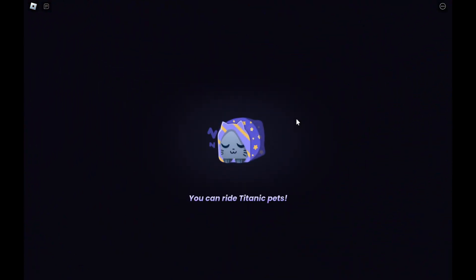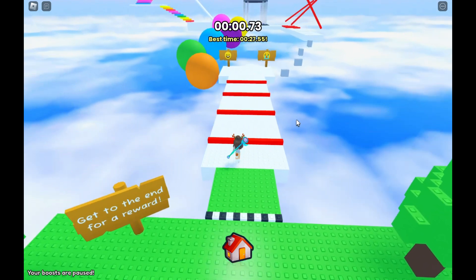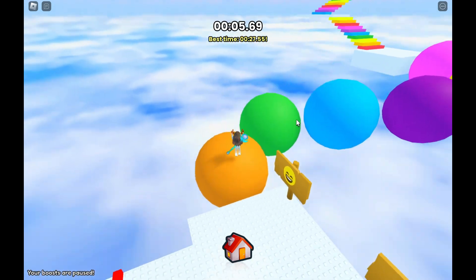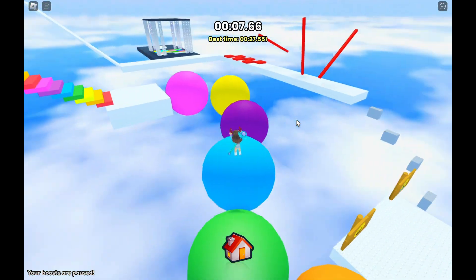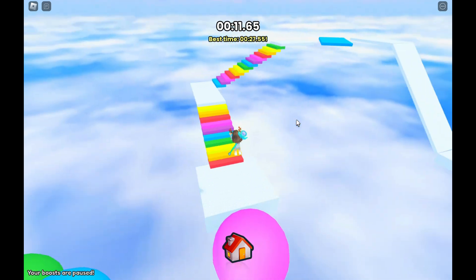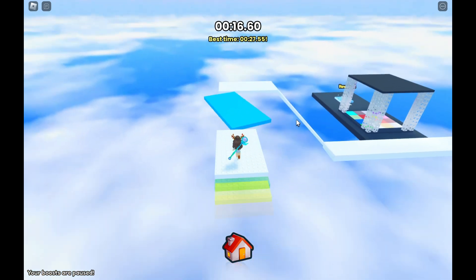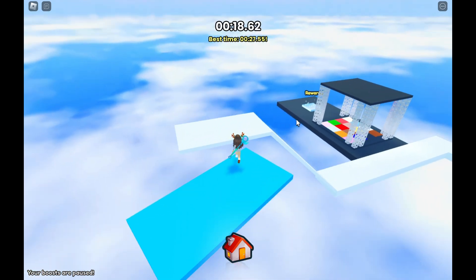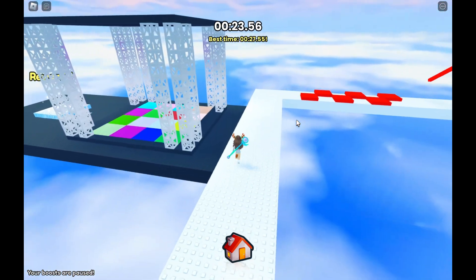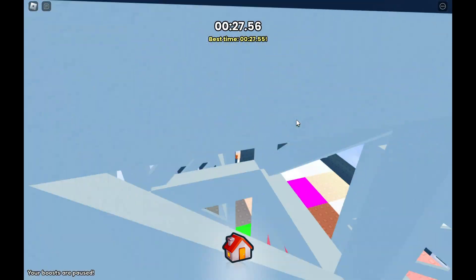Oh, I can do the obby again! Let's go ahead and do this obby. We'll just run over here, jump, jump, jump, jump. We're going to do the easy side because I don't want to go through the hard one. We'll just run up this rainbow thing, then this blue thing, and then we'll just run down this side over here and get our three rewards.